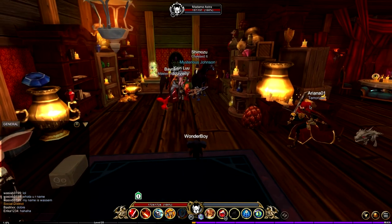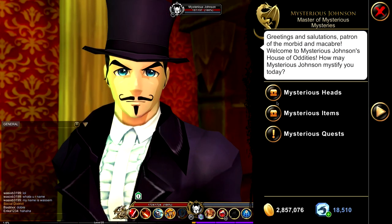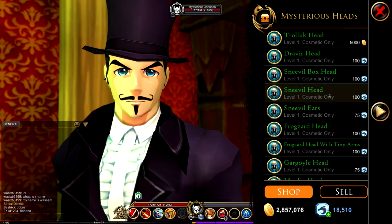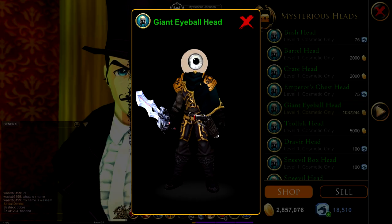You can see there's a Mysterious Johnson. We can talk to him and he has a few items for sale. Click on him and there we go - we have two shops. The first one is Mysterious Heads. Click on here and you can see there's a lot of items.